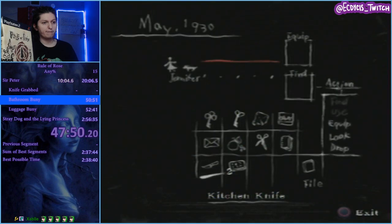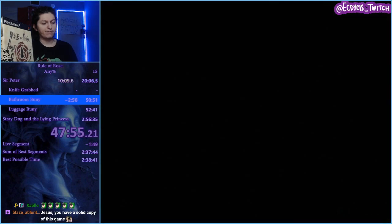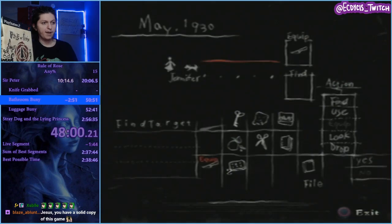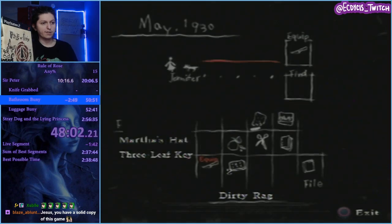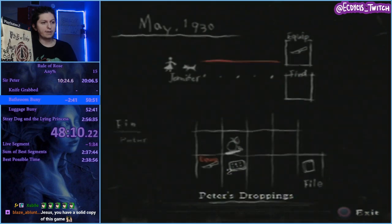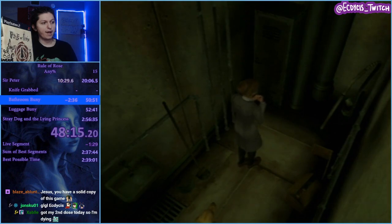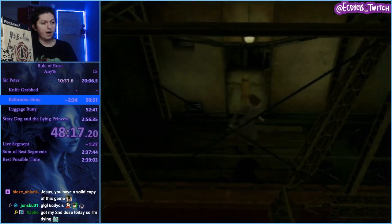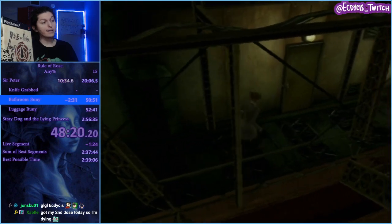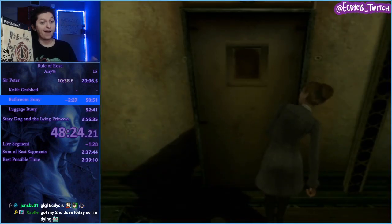I'm going to equip the knife and get rid of a lot of resources — get rid of the letter. I'm going to get rid of all the top row of stuff; I need to open my inventory. I'm going to equip the droppings. I didn't want to equip them just yet, but when I get to the bathroom it's going to be RNG on where the rabbit spawns, so I want them equipped.